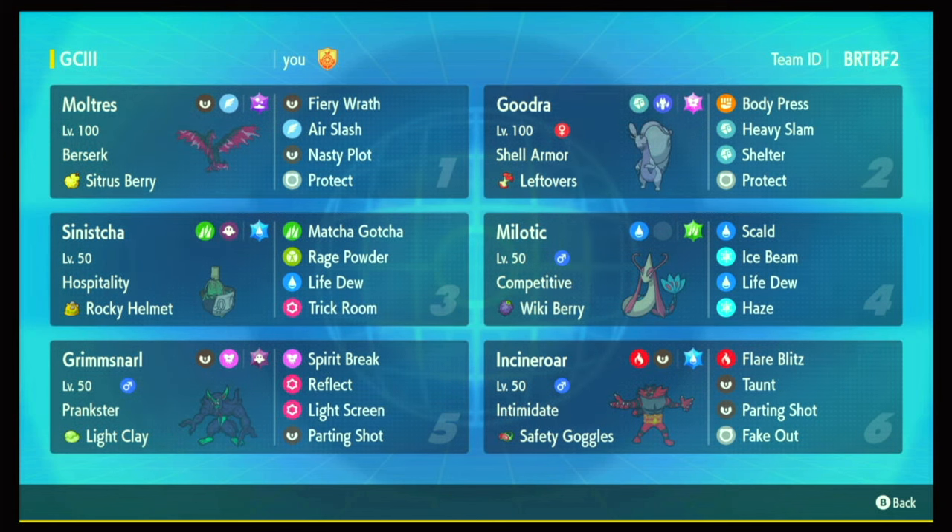Milotic is one of my newer additions — it's here for three reasons. First, it hazes away Dozo, because they would be a big problem with Unaware since I can't do much damage without my setups. Second, it can Life Dew, which is a really strong move, and Milotic is hard to knock out unlike Sinistra. Third, it Ice Beams Landorus Incarnate — I EV'd it with modest and some special attack so Ice Beam can take out all but the bulkiest Landoruses. Gudra and Moltres both have real problems with Landorus, so I needed something. Milotic also still gets Scald, which is really cool.